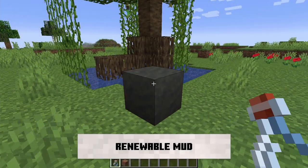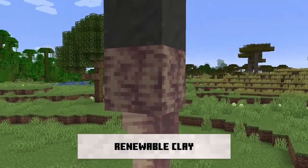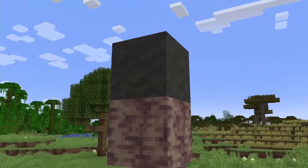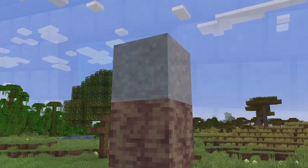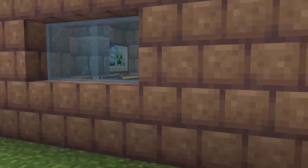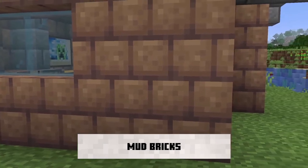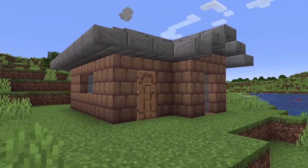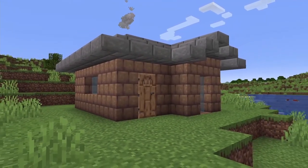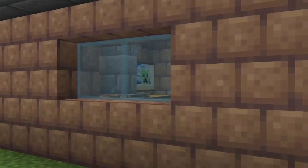There will also be a new mud block added to the game, produced by using a bottle of water on a dirt block. It also looks like mud can be found naturally in the mangrove swamps. Another new block called the mud brick will be added, which they show off with a house built from them. They're a bit smaller and more compact, very similar to how people build with mud bricks in the real world, and it's a really nice touch to have them in Minecraft.